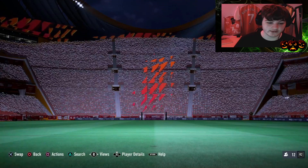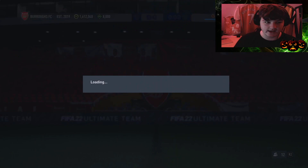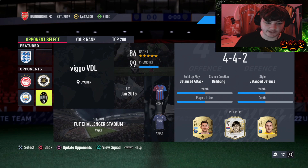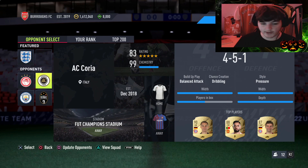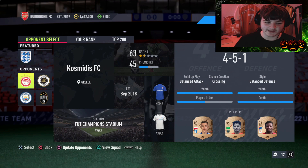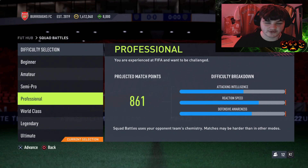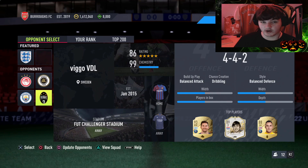Tip number three: Squad Battles. You get four teams each refresh selection. EA usually gives you a couple of easier teams and some harder ones. In my current selection I've got an 86-rated squad, a 74-rated with 70 chem, an 83-rated with 99 chem which is tough, and a 63-rated with 45 chem which will be very easy on Professional difficulty. You want to target the lower-rated teams and avoid the higher-rated ones.